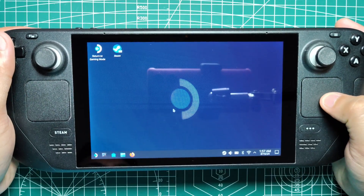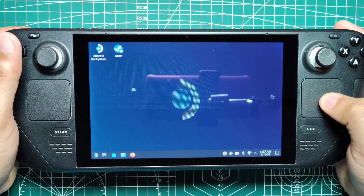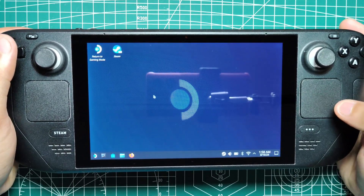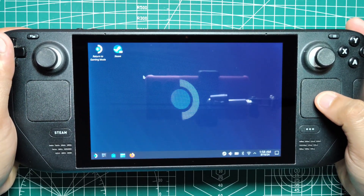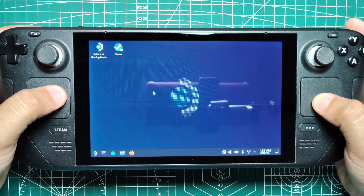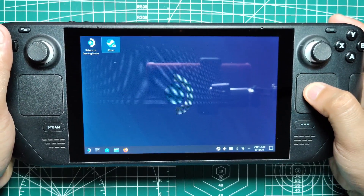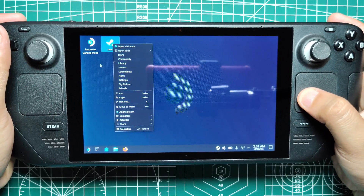In desktop mode, the right touchpad acts as your primary mouse, allowing you to move the cursor across the screen with precision. To left-click, you simply press down on the right touchpad, just like you would with a traditional mouse. For right-clicking, the L2 trigger comes into play, making it easy to access context menus and additional options.